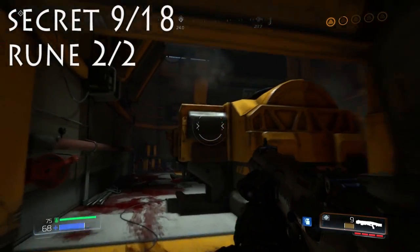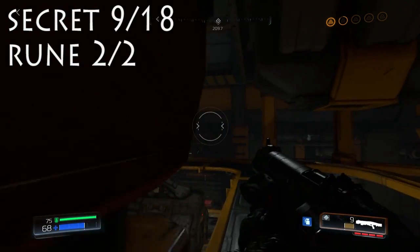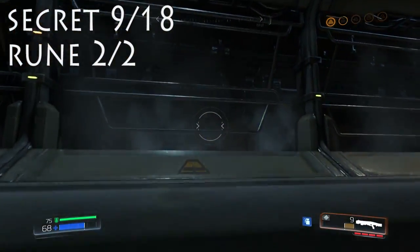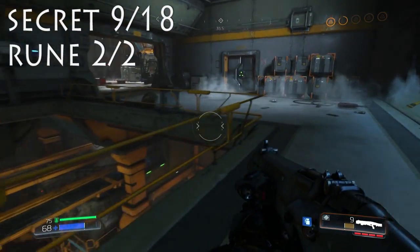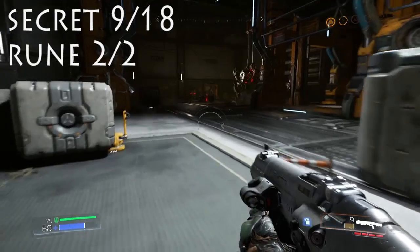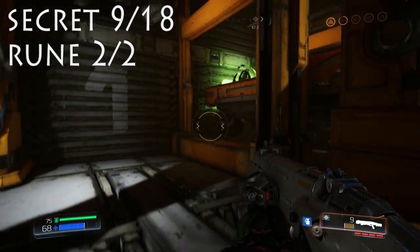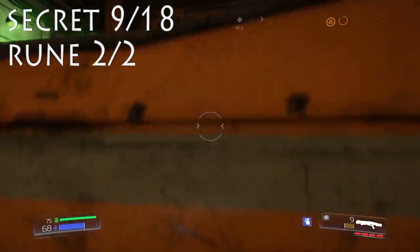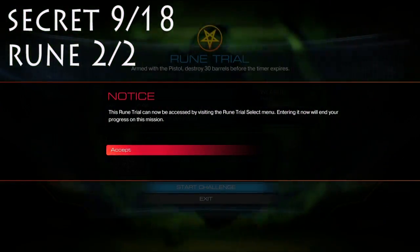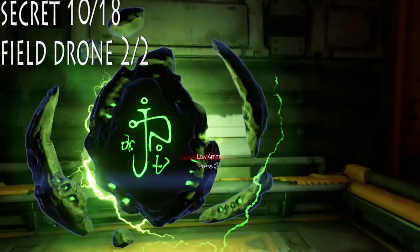And then from the Argent Energy, turn around, jump up onto this little machine right here, jump up here, and we're actually going for the second ruin, our ninth secret already. We're just flying by. There's actually where you need to go to destroy one of the fuel cells. And then there is the ruin right there — I guess I can just walk over the top of that. And then there is our second and final ruin of the level. That one's destroying barrels, so it's pretty cool. The first one was killing imps with a shotgun.